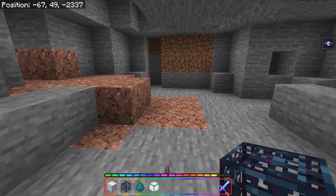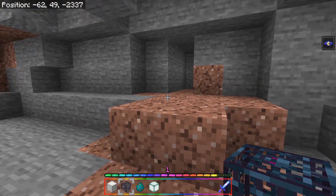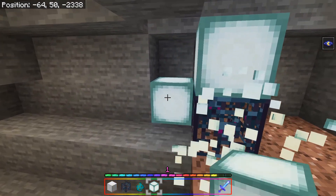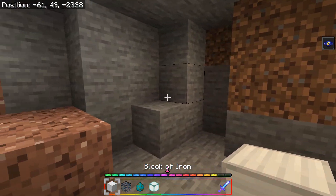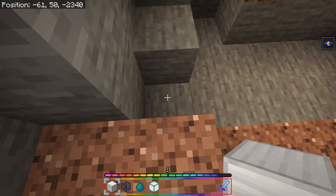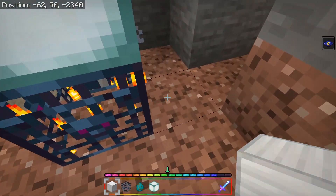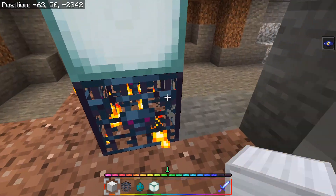Let's say you've found a spawner somewhere in a cave. I'm going to place it down since I'm in creative mode and light it up so nothing spawns. You essentially want to go four blocks in every direction, and on that fifth block you want to mark that as your wall — one, two, three, four, and five would be the wall. Do that on each side.